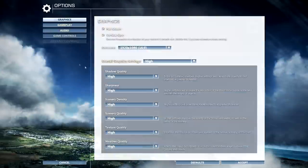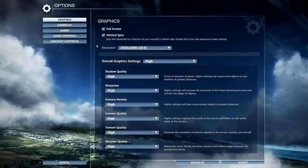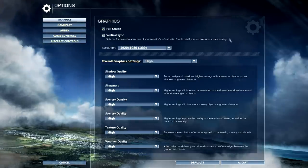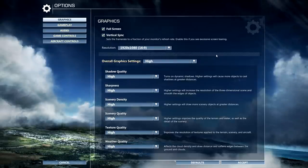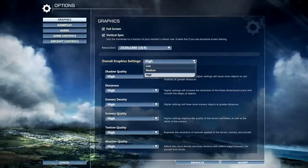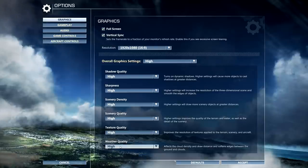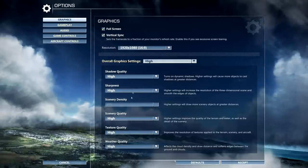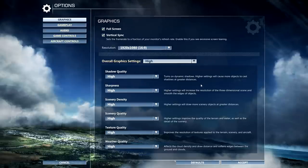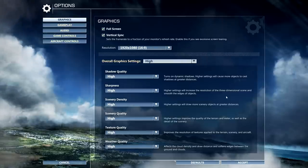Options are quite a bit different from FSX or previous titles — much simplified, but you get less control over the sim. I have a pretty powerful computer and the sim runs 60 FPS with no problems. If you have a weaker machine, you can do a simple overall graphic setting or go in and set the settings per your machine. Unfortunately, you can't control draw distance — I'm sure it can be done in a config file, but there's no way to set exact cloud draw distance, which was common in FSX to control performance.